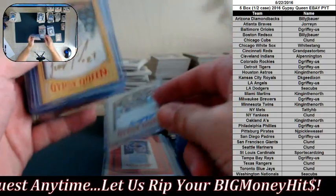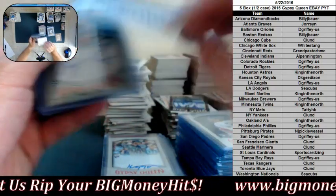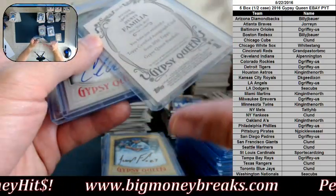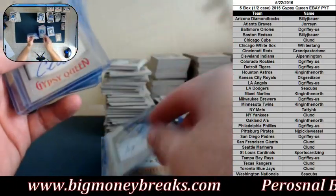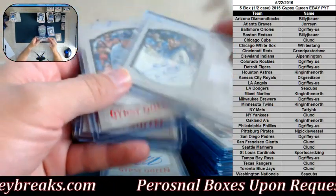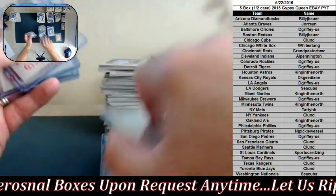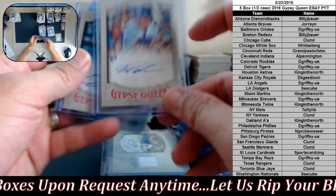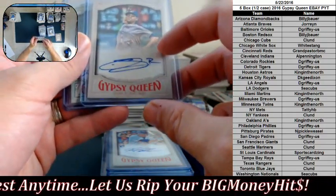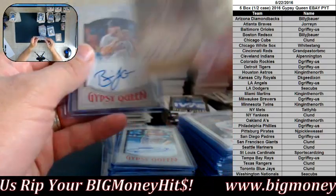Our autos were Marte for the Mariners gold, Familia numbered to 50, Familia numbered to 99, CJ Edwards, Monty Randall relic auto numbered to 50, Kyle Schwarber, Roberto Osuno, and Miguel Amante numbered to 99.